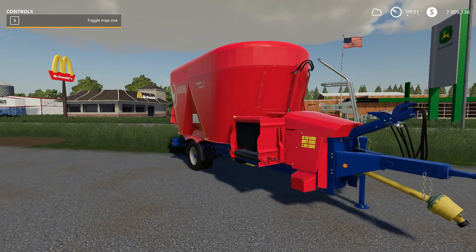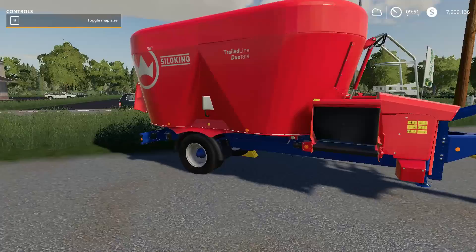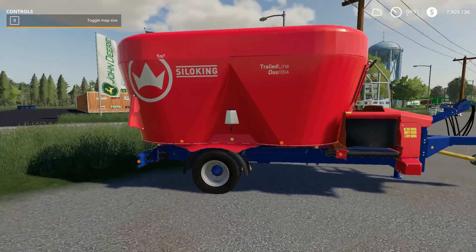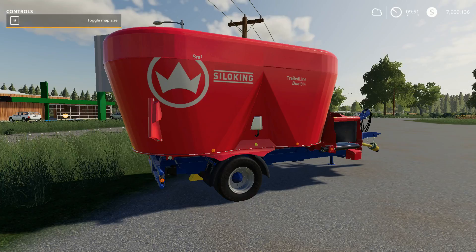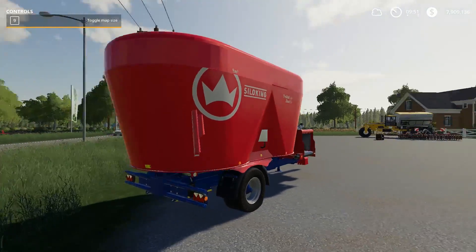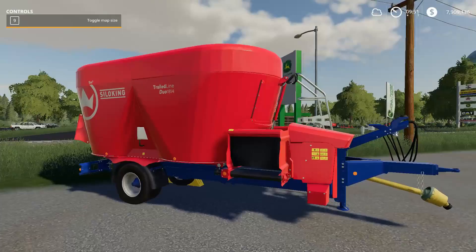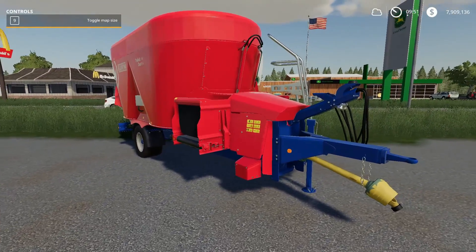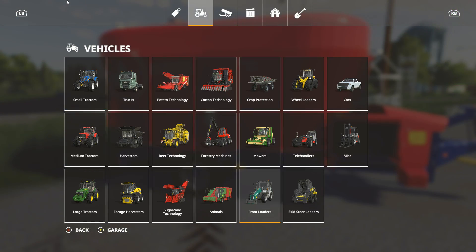Let's start off with the Silo King food mixer. We already have the Duo 1814 in game, however this one's a little bit different — it's adjustable, and I can get behind that literally and figuratively. Not a bad little mixer. There are a couple of options available with this one, very similar to the one in game but with a couple extra options. Let's go into the store and take a quick look.